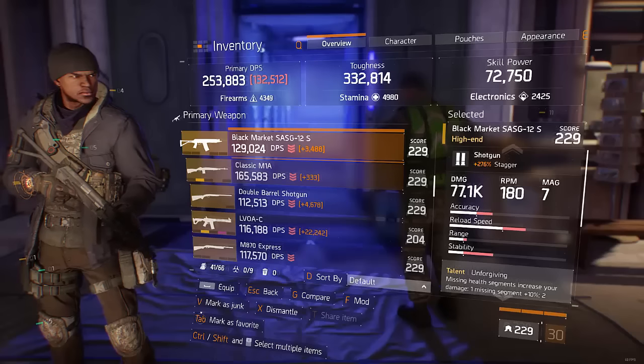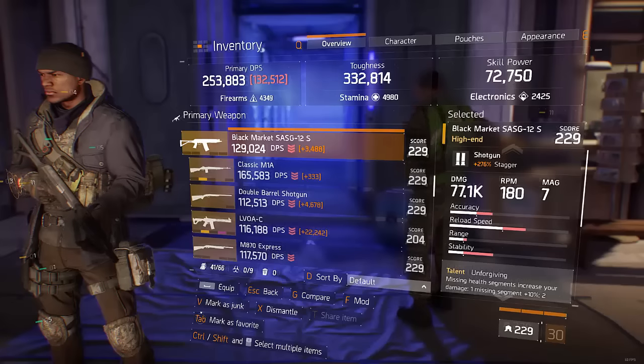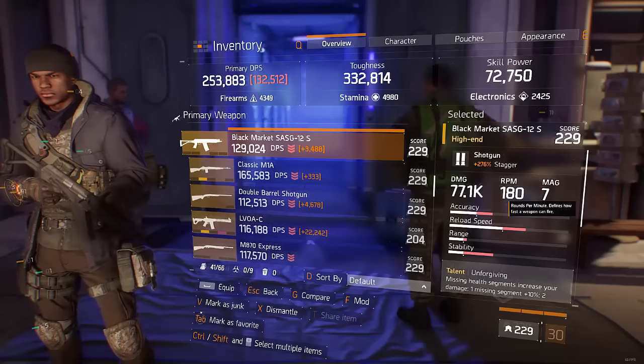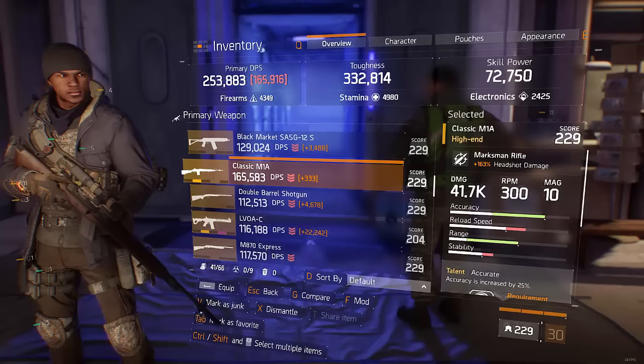For shotguns, I'm not that big of a shotgun user so I haven't tested them as much. SASGs are really good in PvP because you can hip fire them. I don't have much input on shotguns — play around with it yourself. The SASG and the M870 are still good, but take that with a grain of salt.